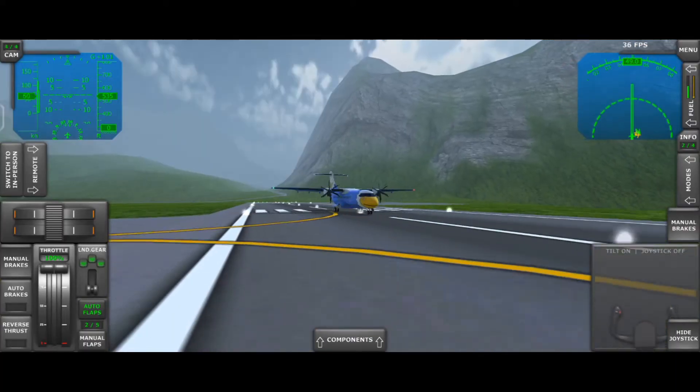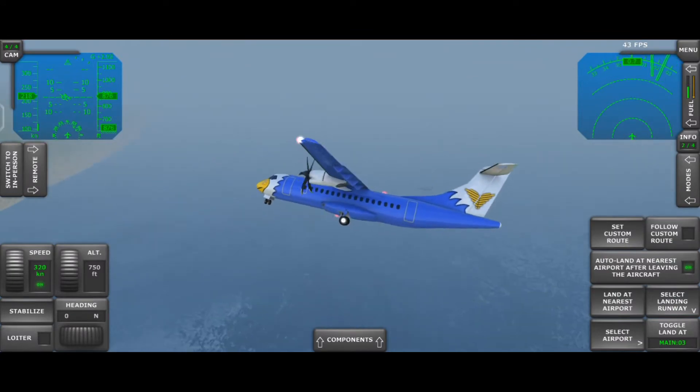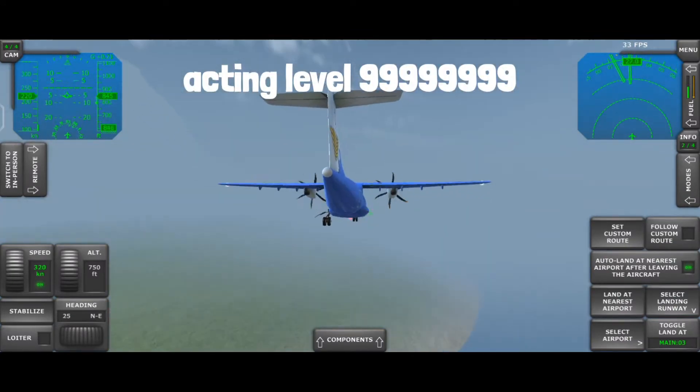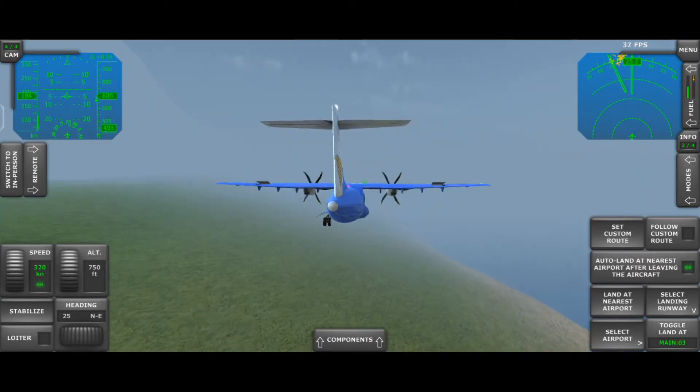Here you can see we are taking off in our ATR-42. And here you can see — oh no! Our main landing gear, the right side one, is not deployed.